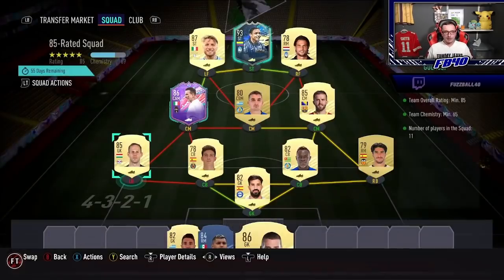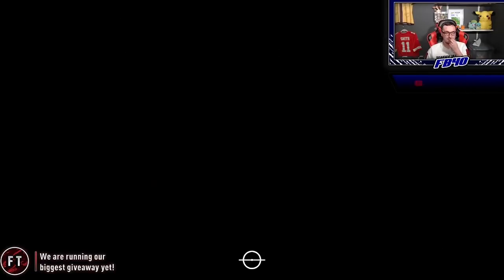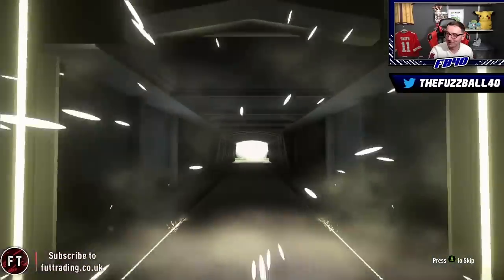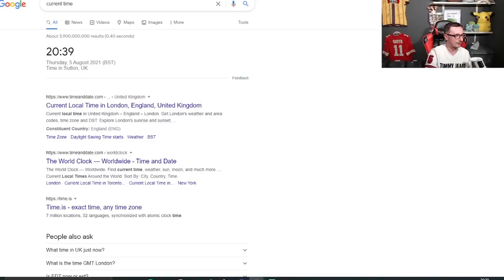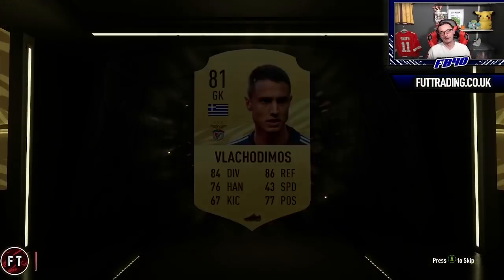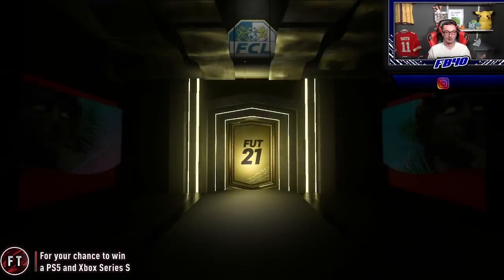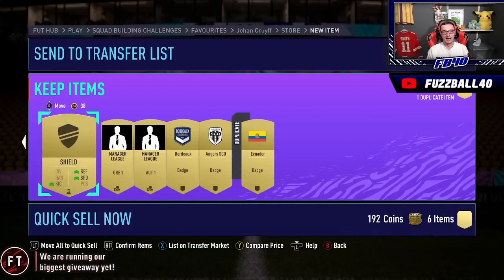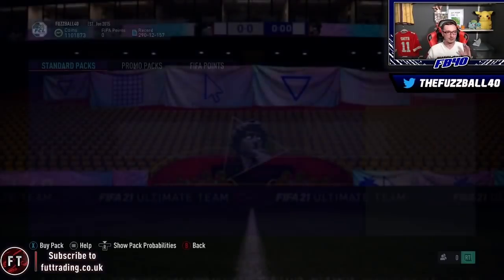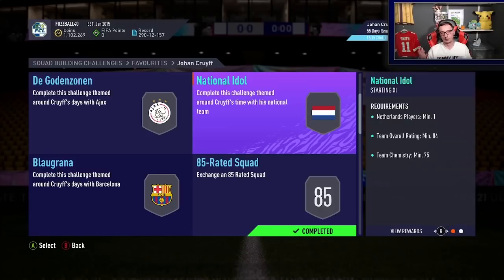Both 85-rated Cruyff squads are now done. We get a prime mixed players pack and a jumbo premium gold. Just the 84-rated squads left — I've got the players to finish those and just need to buy the ones required for chemistry. Current time is 8:39 PM — we started at about 9:55 AM. I want to show you it's feasible: in less than 12 hours we've crafted Cruyff, helped along by packing Alfonso Davies.